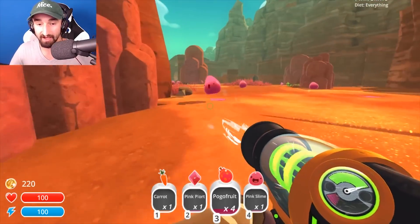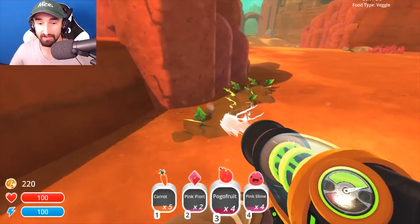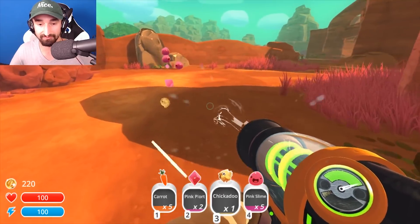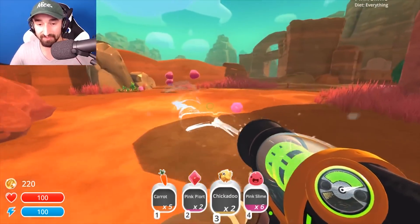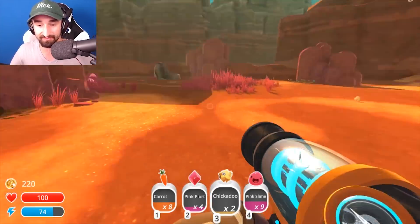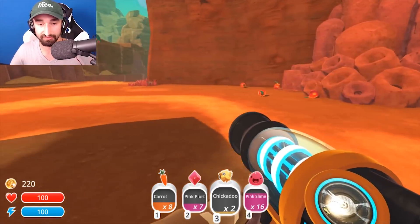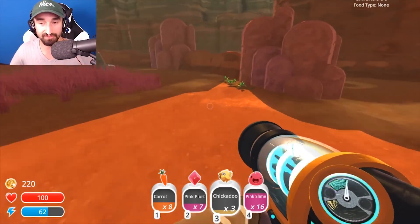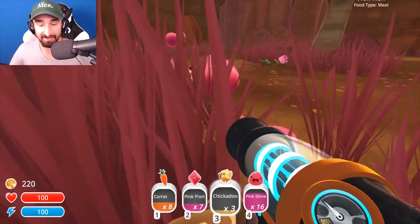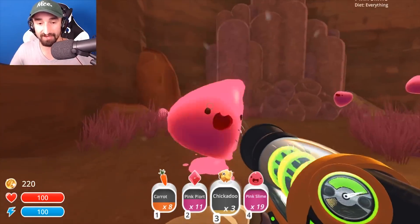I just saw a golden slime! I saw a golden slime — where'd he go? There was certainly a golden slime there for a second. I know for a fact there was. I also want to find more — I'm getting little baby chickens. Let's get some little chicks. We need those because then we can start making eggs and feeding our good old pals the slimes. Look at all these pink slimes we're getting. Give me all the pink plorts. Give me all your plorts. We're looking mighty fine out here. I would like to eventually find a non-pink slime though.